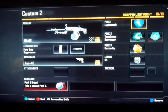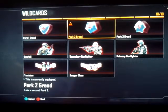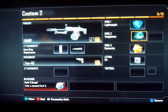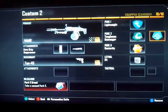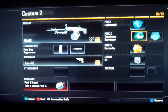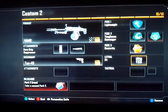For the perks, perk number one go ahead and use Lightweight. For perk number two, before you select anything, go into wildcards and get Perk 2 Greed. So for the first perk on number two get Toughness, and the second one get Scavenger so you can scavenge ammo when someone's dead or something.